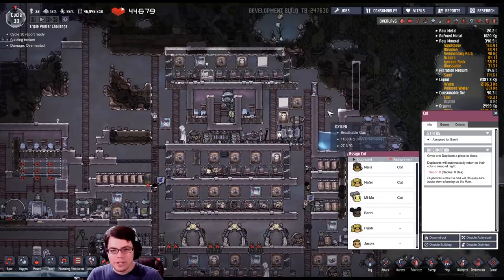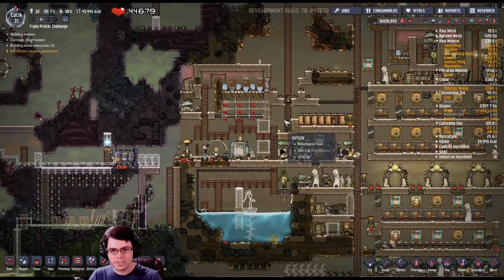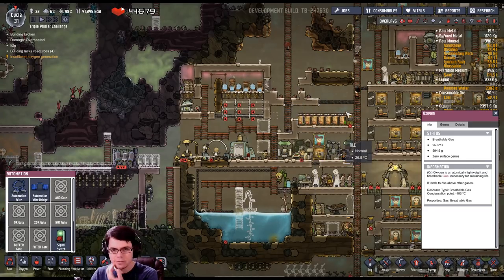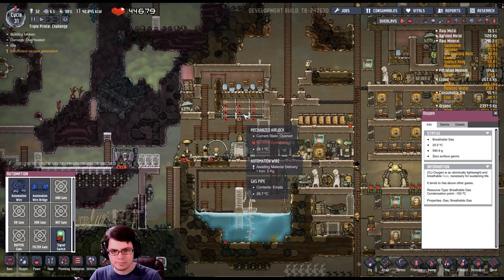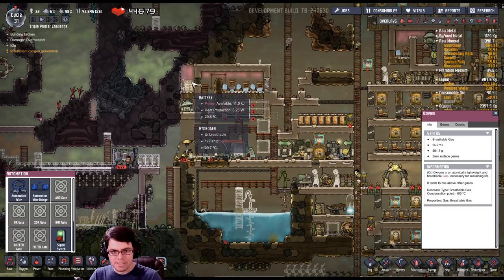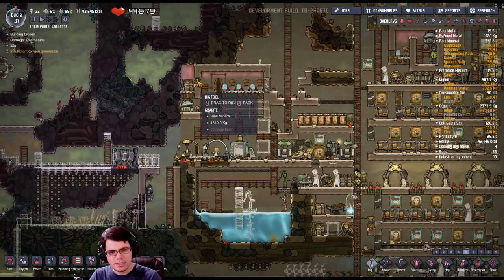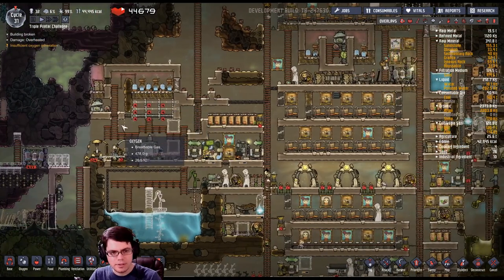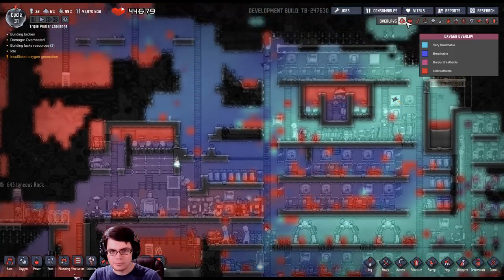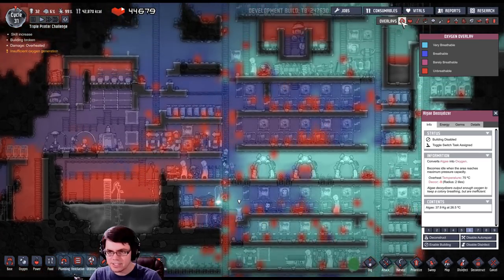The new duplicates will figure out something to do. Hopefully I have enough cots for everybody — and that would be a no. I need to make another room. Hopefully today we'll finish off the research needed to get these doors running so the electrolyzers can run more — that'll alleviate the current issue. I also have to be careful not to run out of oxygen, so I need to re-enable some of these deoxidizers.